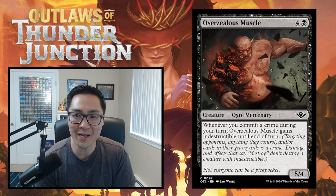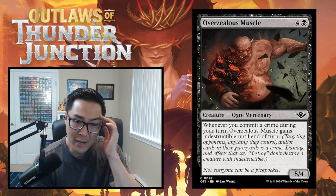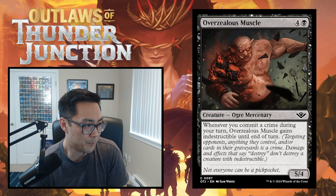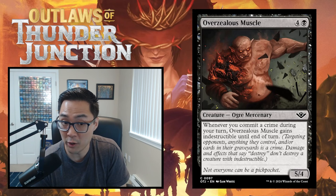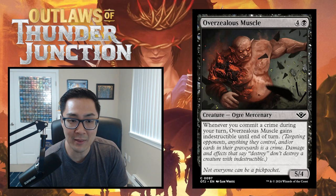Overzealous Muscle is four and a black for a 5/4 ogre mercenary with menace. Whenever you commit a crime during your turn, it gains indestructible until end of turn. The indestructible trigger being limited to your turn is a nice design choice so it doesn't become a nightmare to attack into. It's meant for aggressive decks - hard to block when you can commit a crime. On defense though it's just a five-mana 5/4, which isn't that impressive. I'm putting this in the filler range - D for Overzealous Muscle.